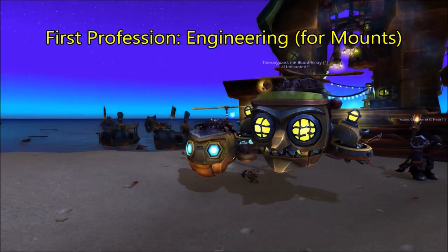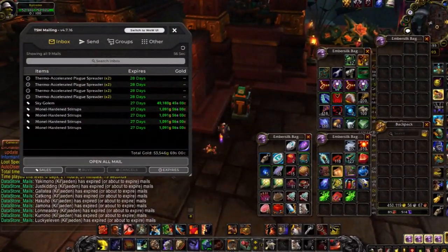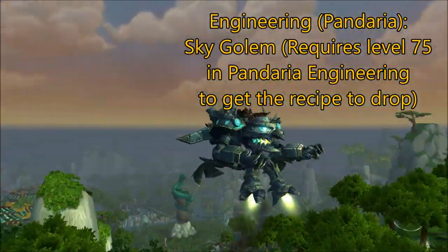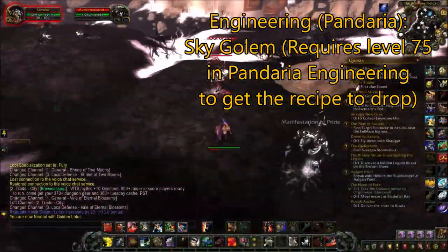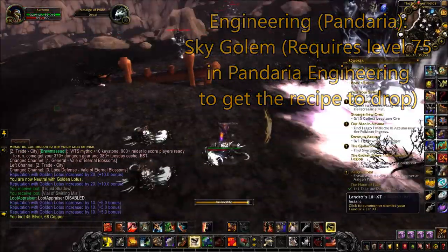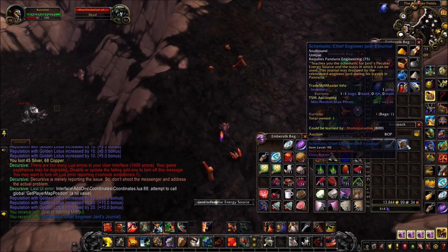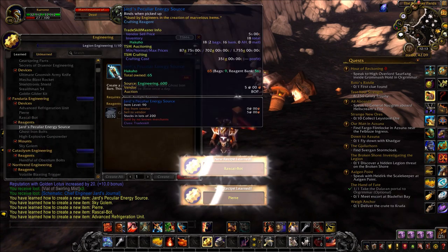First, in my opinion, you definitely want to have engineering on your alt, because it has the most access to valuable mounts that can be sold on the auction house. The first and probably most accessible one you should go for is the Sky Golem. To get the recipe, you'll have to first get to level 75 in Pandaria engineering — I'll link a leveling guide below. After you hit that level, you can go anywhere in Pandaria and kill mobs until the recipe drops. It'll typically drop within your first few kills. What actually drops is a journal containing a collection of recipes, which includes the Sky Golem.